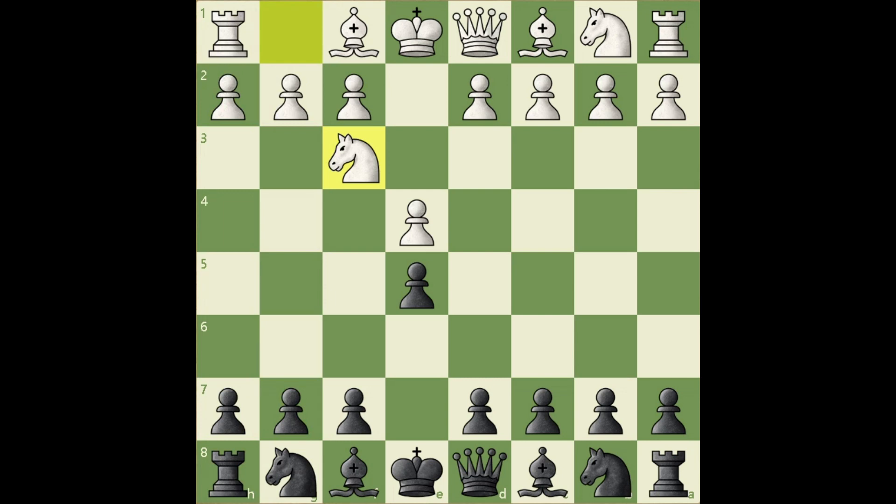So black has to defend his pawn. There are a few ways to do it: f6, Qf6, Qe7, Bd6, d6, and Nc6. f6 is a terrible move — this square is reserved for the knight and also blocks the queen, and black should move pieces first in the opening, not pawns. Qf6 is bad as well; the knight should go there, and we are wasting the queen's power just to defend a pawn. Qe7 is blocking the bishop. Bd6 blocks the pawn. d6 is not a bad move — this bishop can get out now, but it blocks the other bishop.